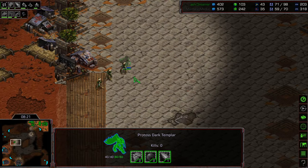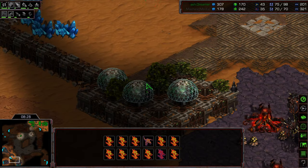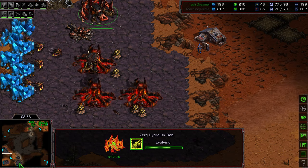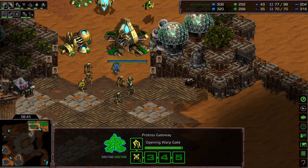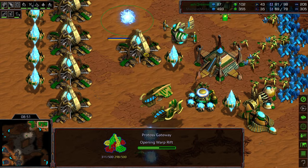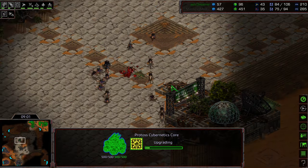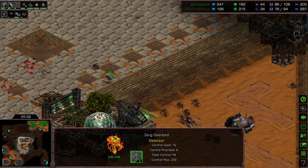Zealots wandering in — Hydralisks are right there to greet them. This is going to get absolutely squelched. Machine even has that Sunken Colony warping in — it's timed perfectly, like he's played this map a billion times. Dark Templar actually flooding back out. Machine sitting at 35 drones with this sizable Hydralisk force. Dreamer actually has to worry about a contain now. Overlord Speed is upgrading for Machine, so he's going to be able to move out and negate those Dark Templar. Range is upgrading — he's going to have map control momentarily.